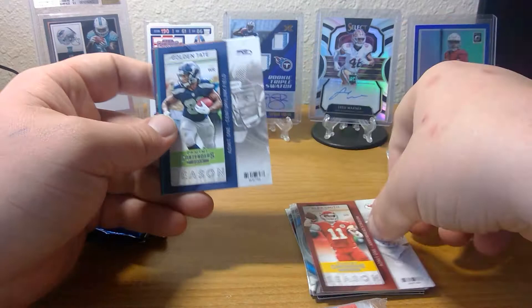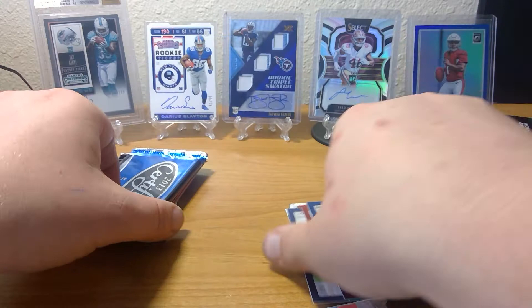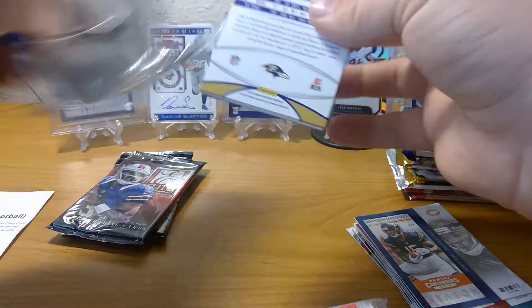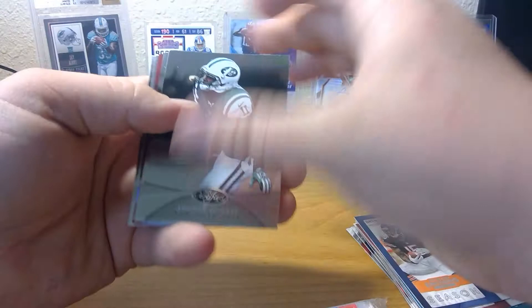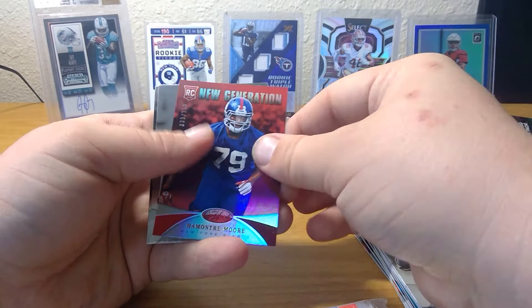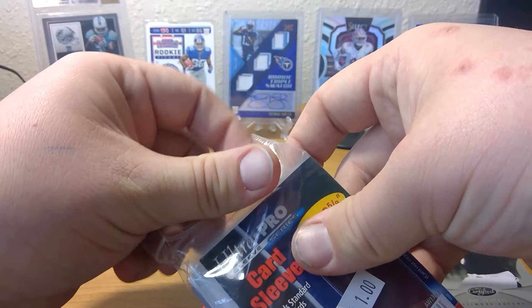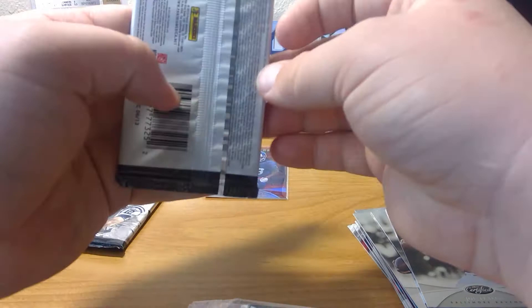From 2013 Contenders we have a Golden Tate, Legends Contenders Dan Marino, Steve Jackson, and Brandon Marshall. Now 2013 Certified — I believe Certified has a good chance of hits. We got a 1-of-1 filler card — save those, they're great for different things. Then Jeremy Curley, Colin Kaepernick, DeMonte Moore — 33 out of 250 rookie card — Mike Wallace, and Joe Flacco. It's a thing to have a numbered card, even if it's probably a dollar card.